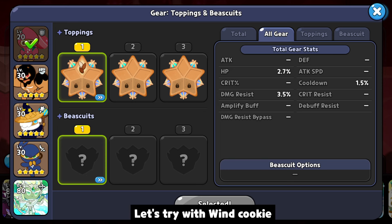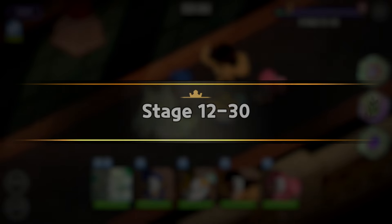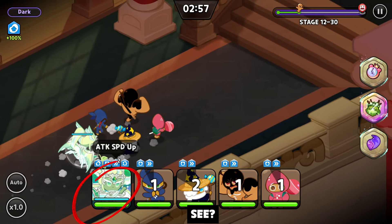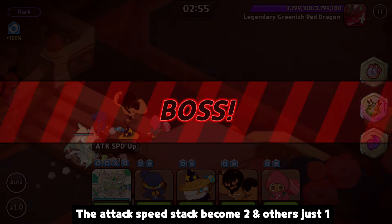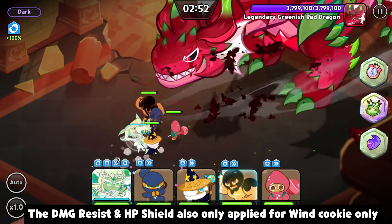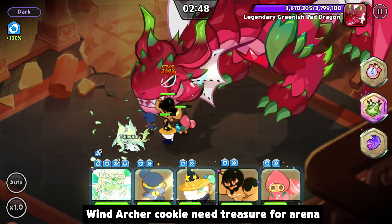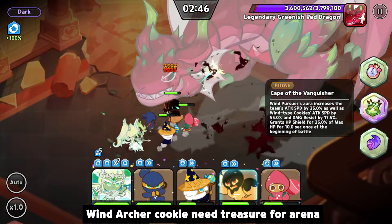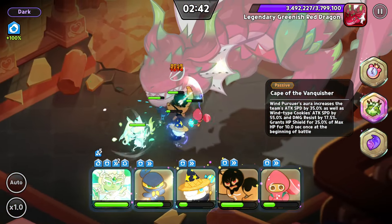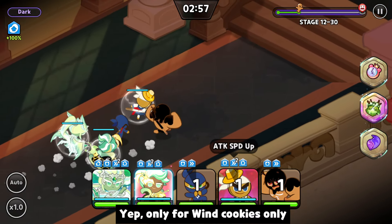Let's try with wind cookie. The attack speed stack becomes 2, and others just 1. The DMG resist and HP shield also only apply for wind cookie only. Wind archer cookie needs this treasure for arena. Only for wind cookies only.